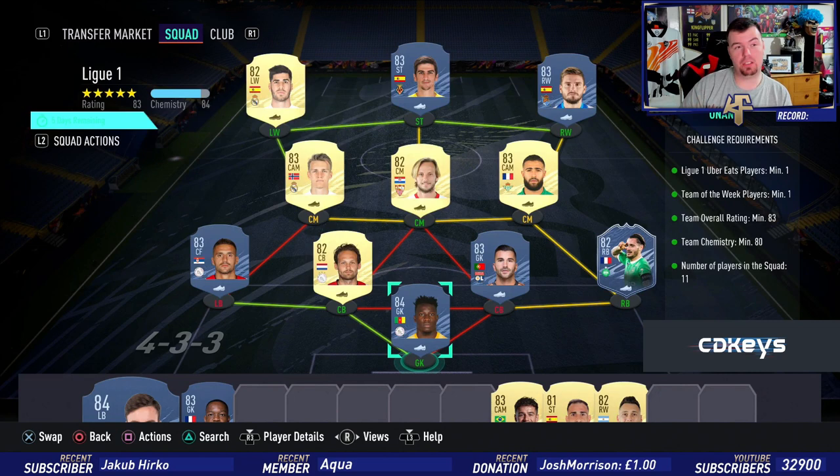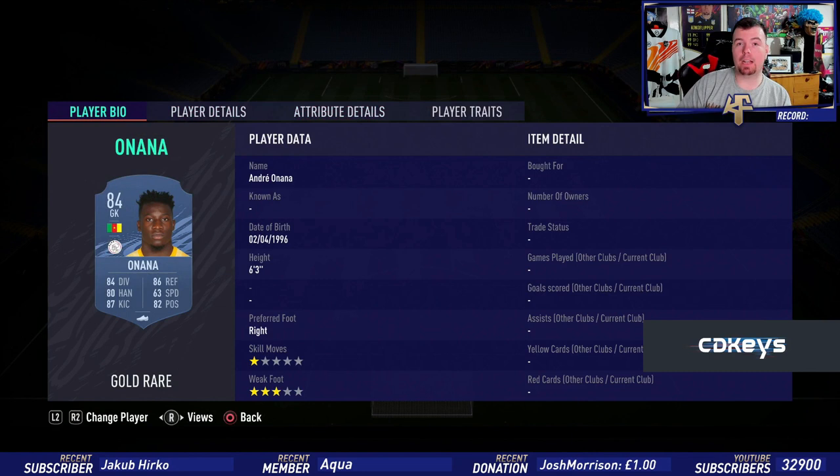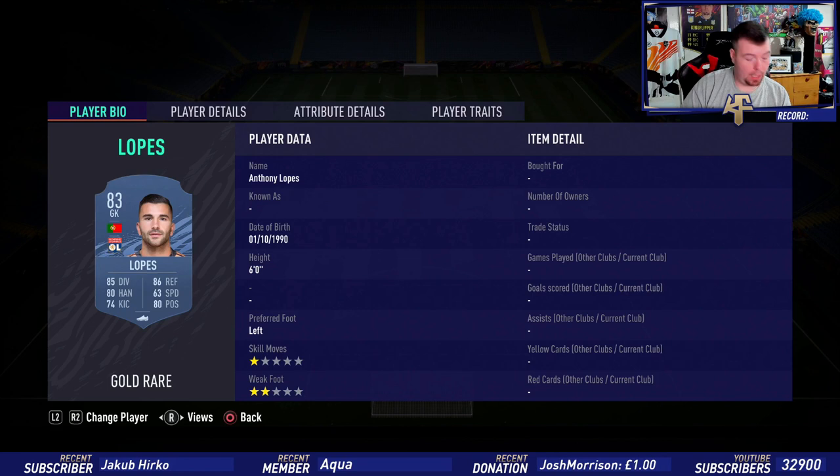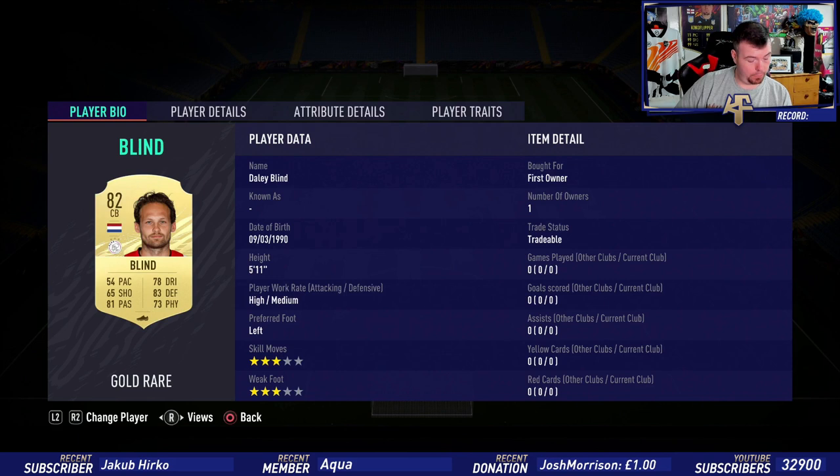Starting with Onana — one of the cheapest players in the game from La Liga — at 8.9k. Debussy is one of the cheapest 82-rated Team of the Week cards at 12.5k. Lopez is the cheapest 83-rated card in the French league at 2.3k. Blind is 1.3k from La Liga diversity. Tadic is 2.1k from La Liga diversity. Then the rest are from the Spanish Liga. Faquir has soft links with Debussy at 4k. Rakitic is 1.8k.